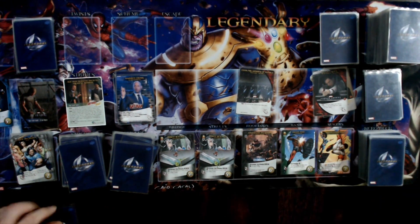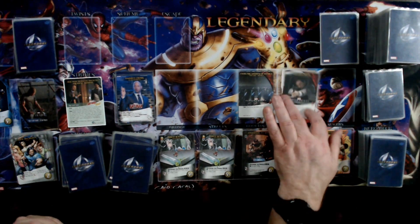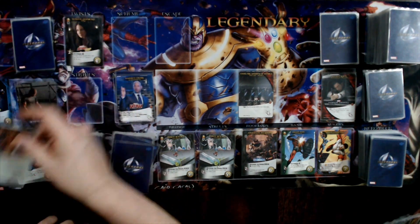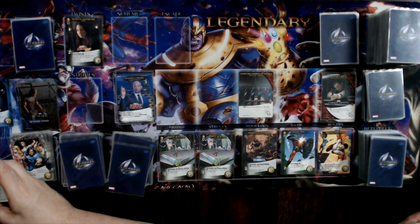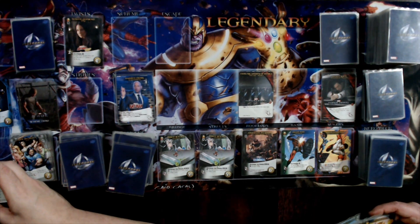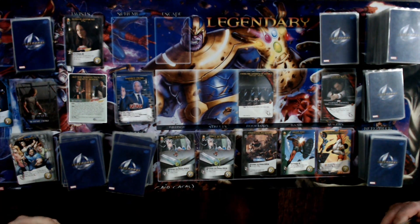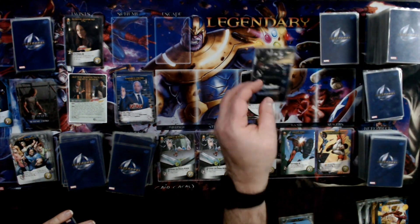A Giant Ego card appears for Ant-Man — Scott didn't have an ego! Another scheme twist comes out on Dirk's turn, making the current shrink tech card cost six to recruit. Dirk doesn't have six. He checks his fight and has four, enough to deal with the Endless Armies of Hydra next turn. But then a master strike comes out.